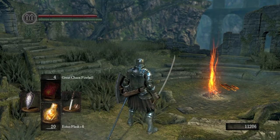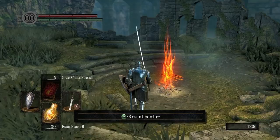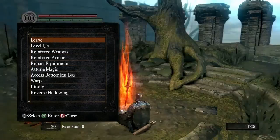So technically you can get Estus Flask plus 7. But I like having my bonfire burning at Firelink Shrine. Anyways, that's it for today. Thanks for watching. Peace!